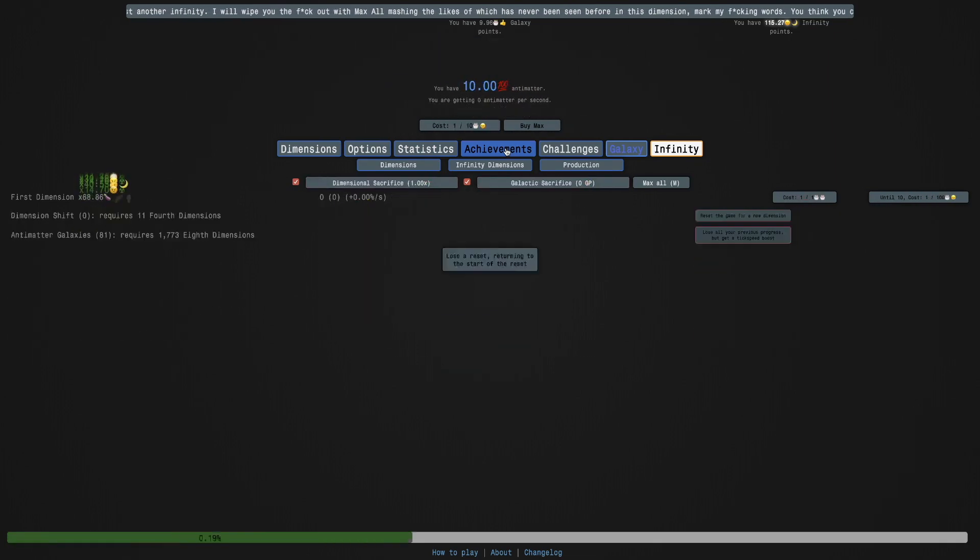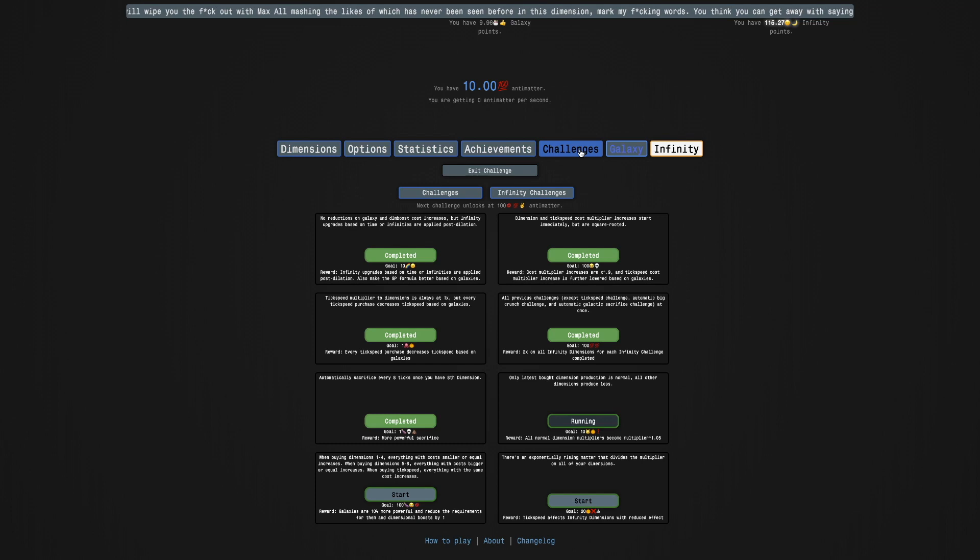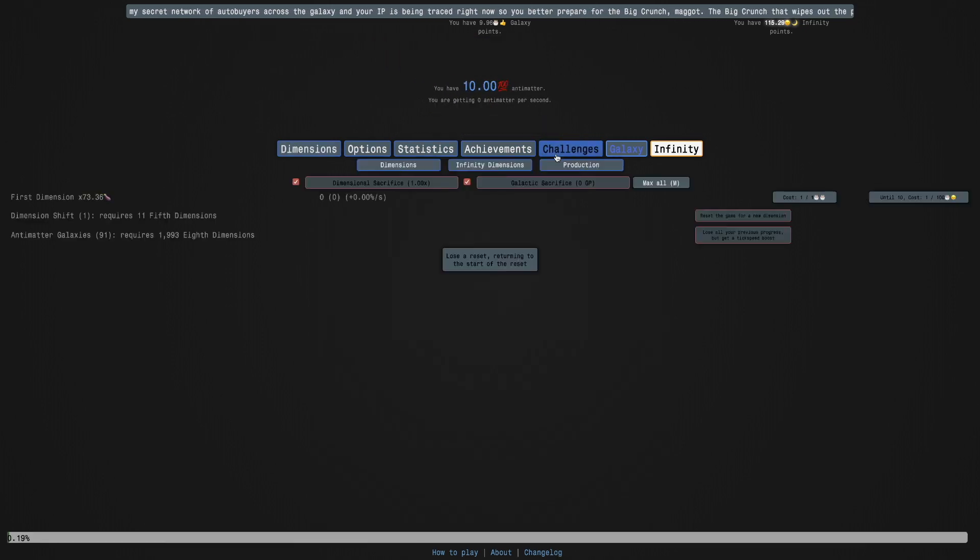I need to check the goal again of this challenge. The goal is FJ... I think I got like D-something-something. So I'm slowly getting closer, but I still need a lot more than what I already have. Let's see how many galaxies we're up to — 91.